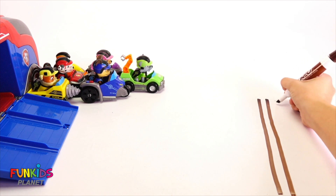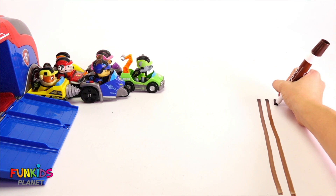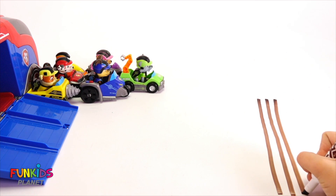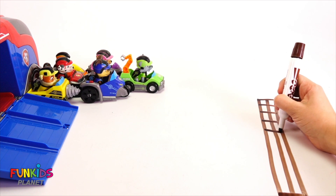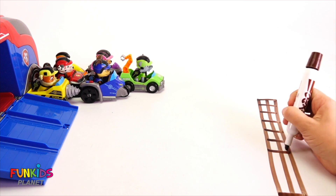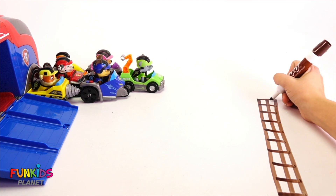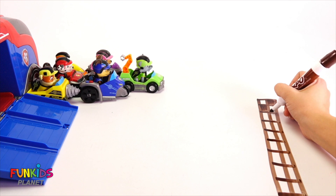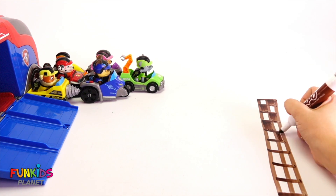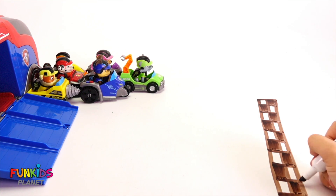We're gonna draw one, two, three lines. Now we gotta make it look checkered so it fits as a finish line. So then we're just gonna color in every other box. There. That's our checkerboard line.